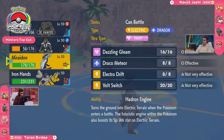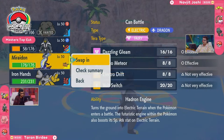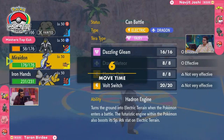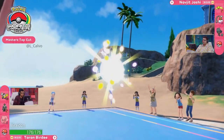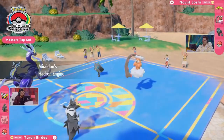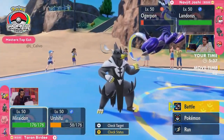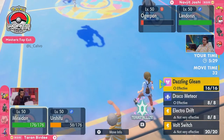Without Tailwind or Encore available, it's going to be difficult for Taran to get ahead if Regieleki comes back out for those Electrowebs. Looking at Taran's back, it's all Electric-types — Miraidon and Iron Hands — so they can resist a lot of what Regieleki can throw, but you have to watch out for those speed tiers. If Electrowebs come through, that's where speed drops and Navjit's back Pokémon can clean up.